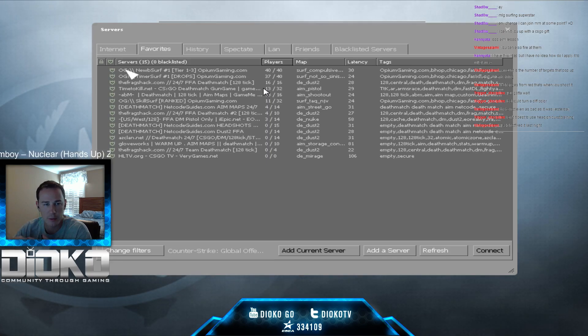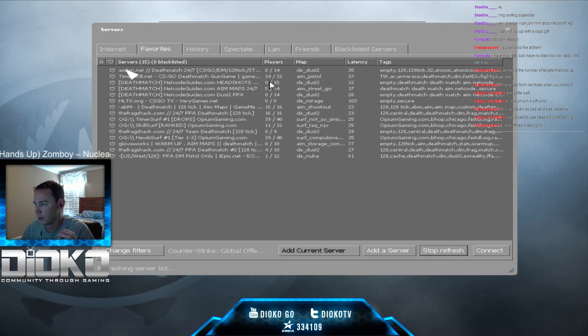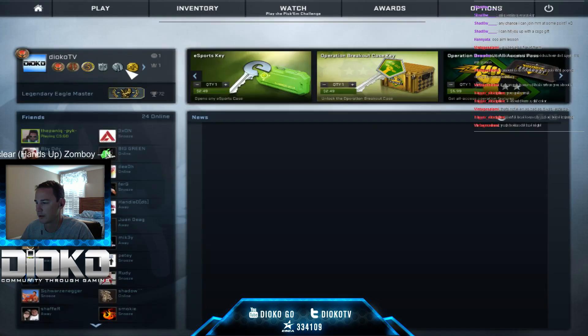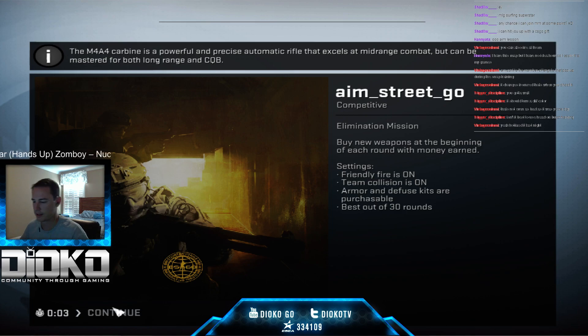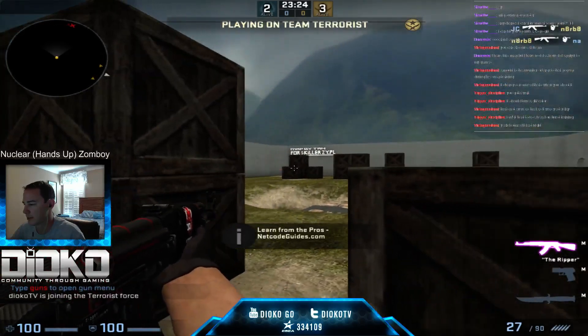We're gonna hop into a server. When I was really working on my aim about six or eight months ago, I would do the training map and then go into an aim map server rather than free-for-all deathmatch. On an aim map server everything's in front of you, whereas in free-for-all you're constantly turning and using other skills - awareness, recognition of where you're getting hit from. On the aim map server you can work on exactly what you just practiced, like sliding and direct aim.